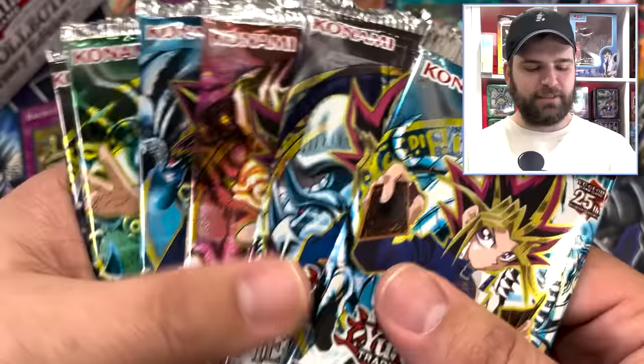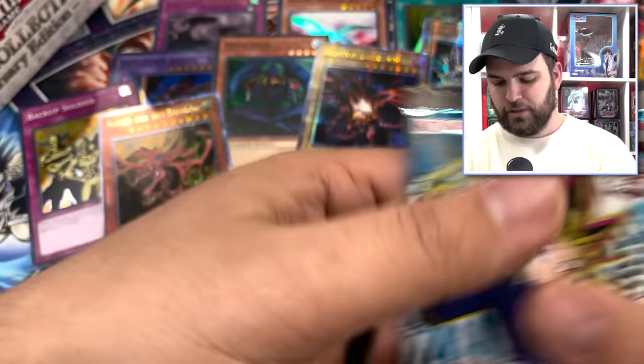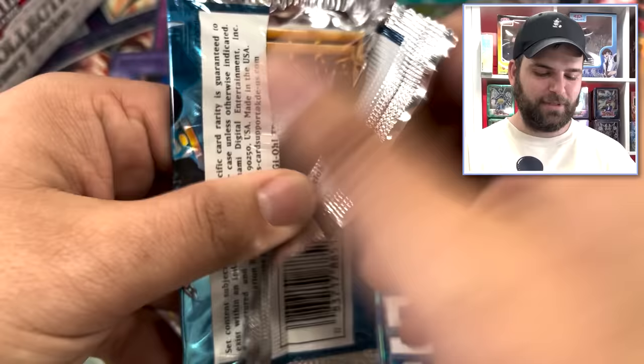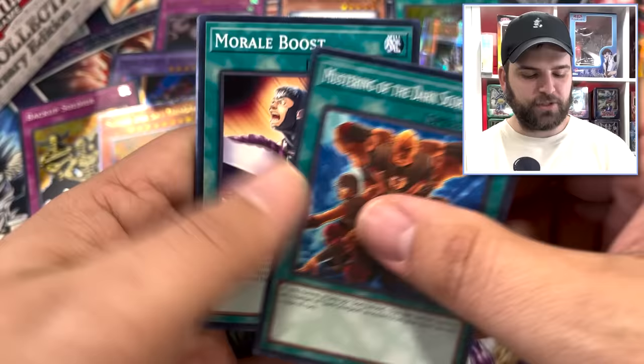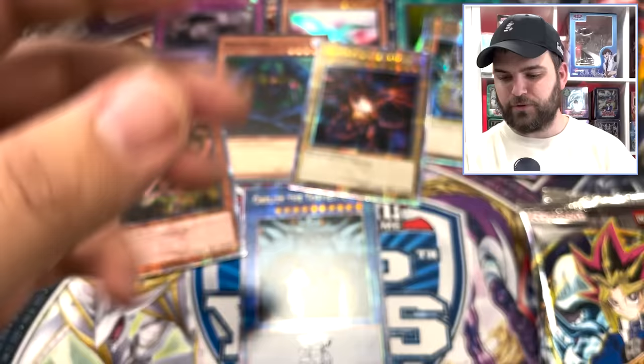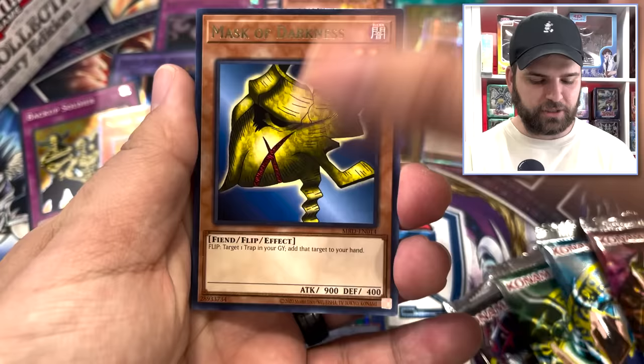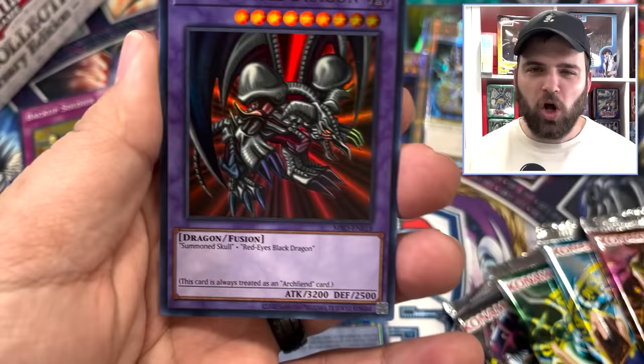We got a date with Destiny for these last six packs. Starting with Dark Crisis — the pack that does not get printed again. We got Mustering, Morale Boost, Maju Garzette, Gaga Giga Go-Go, and Arsenal Recharger. Yugi Gods are getting us robbed here. Metal Raiders next — we're just shooting for two foils. Giga Tech Wolf, Castle of Dark Illusions, Empress Judge, Mask of Darkness, and then — Black Skull Dragon! One of the most badass fusion monsters in all of Yu-Gi-Oh! Salmon Skull and Red-Eyes Black Dragon come together for this gorgeous monster.